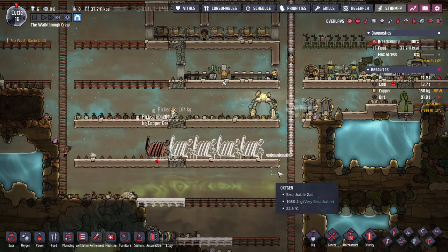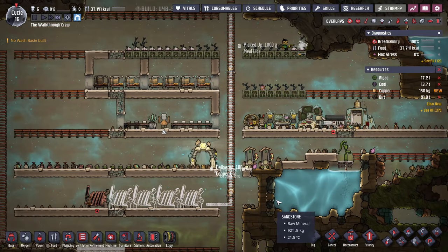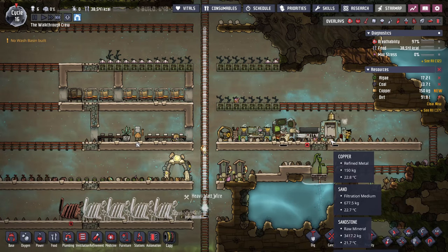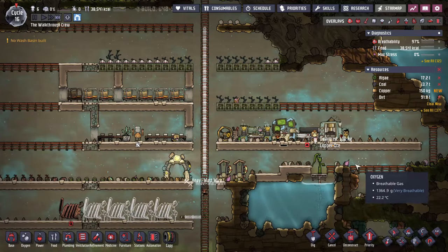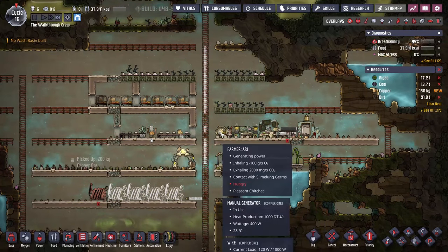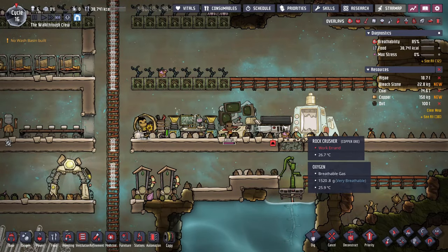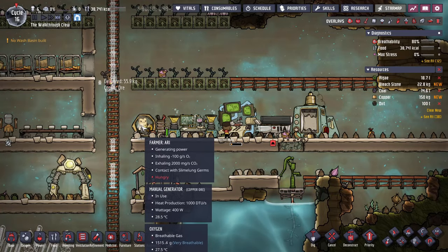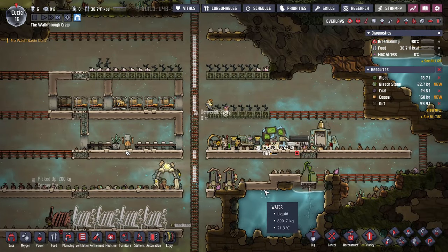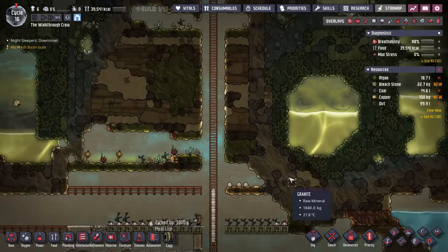This won't be great for decor, but that's a side objective compared to the overall efficiency of your base. It's natural to want to avoid building heavy watt wire in areas where duplicants are a lot of the time because they will not like the look of it. But we're going to be giving them better food, a nice place to live, and plenty of oxygen, so once we get all this refined we can go ahead and build the smart battery.